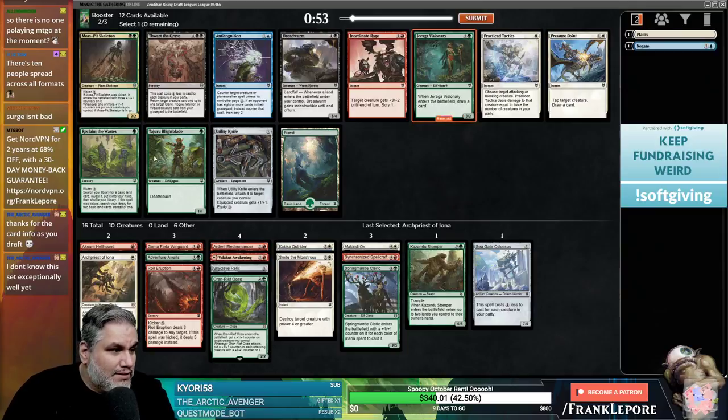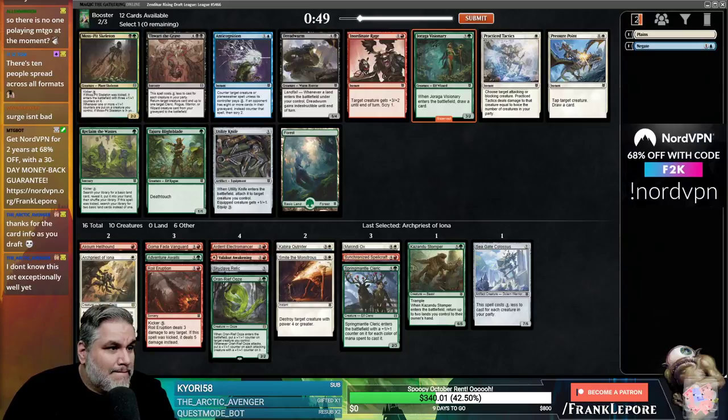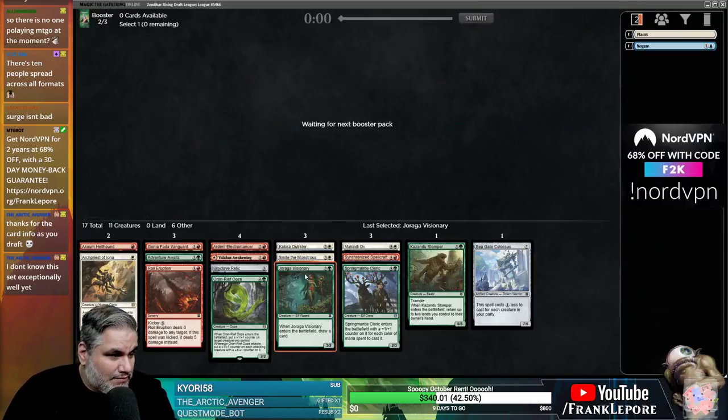Archpriest of Iona seems pretty decent in a deck trying to amass a bunch of party members. Let's take Archpriest — that seems great. Its power is equal to the number of creatures in your party, so it's up to a 4/2, and at the beginning of combat if you have a full party, target creature gets +1/+1 and flying. Visionary seems good — it's a four-drop that fits nicely on the curve and it's a Wizard, which is hard to fulfill.